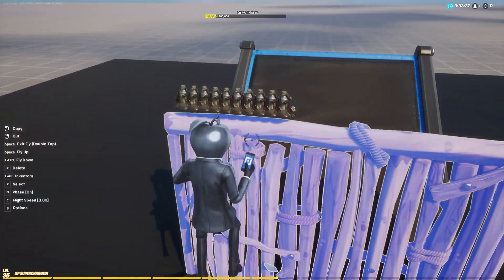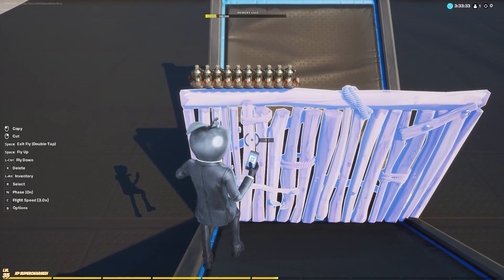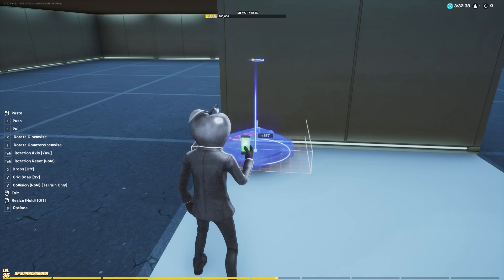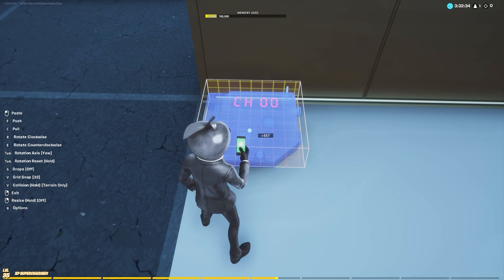Now I have made 10 objective devices here, so I'll only get 10 resets. Since I have 10 objective devices, I have to set up 10 triggers for it. Setting up the triggers is easy — if you watched my last video you know how it is, but I'm going to show you again. Grab a trigger and place it somewhere hidden in the map.